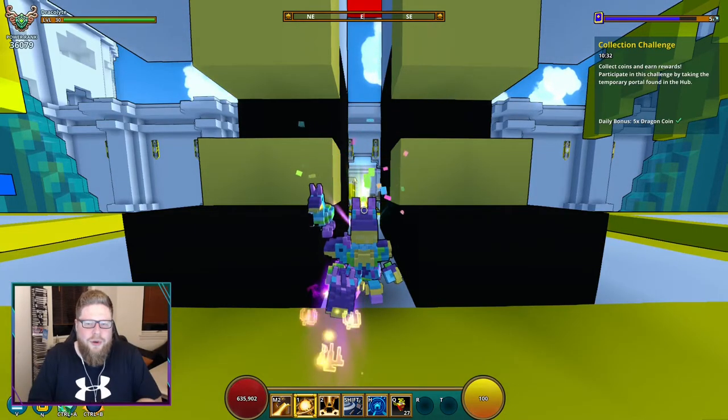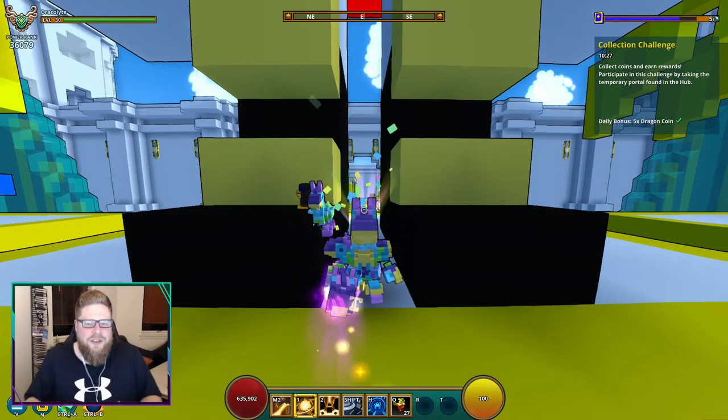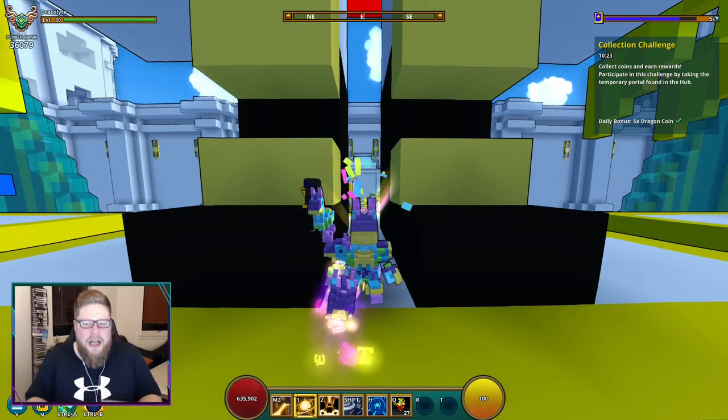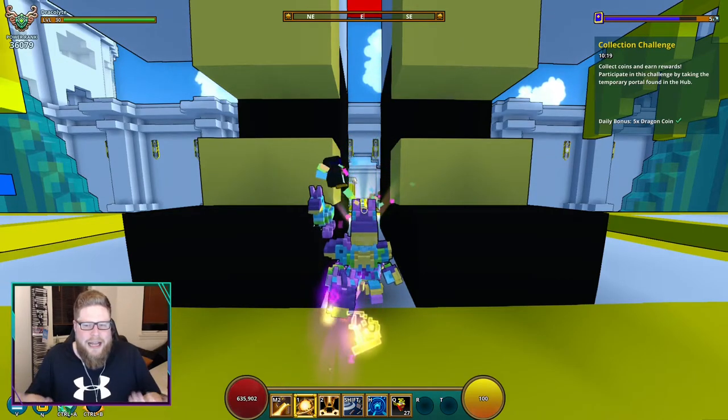Now we're going to talk about how you're going to obtain Chaos Cores. You get Chaos Cores as an uncommon drop in the Chaos Chests themselves, so you can get them through that as well.